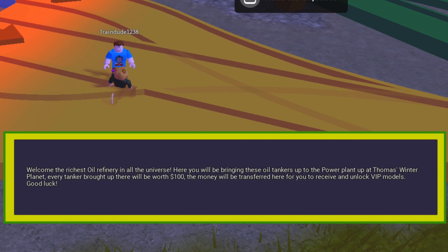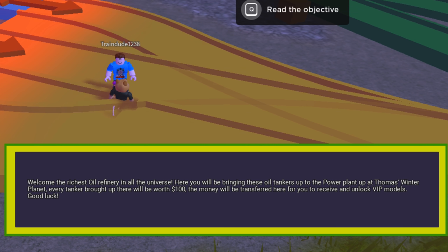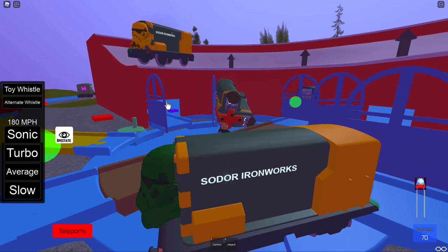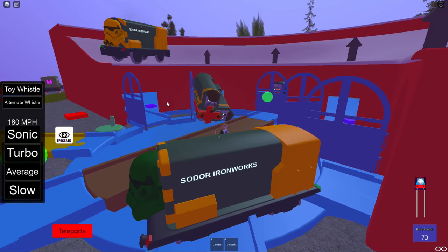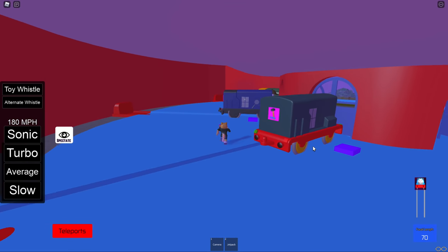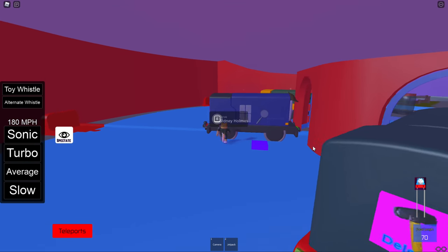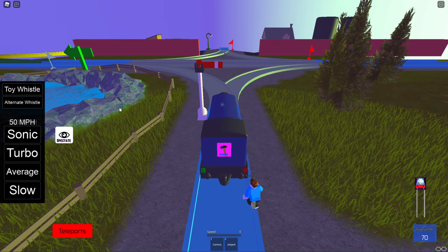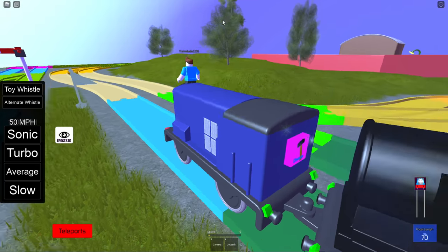Welcome to the richest oil refinery in all the universe. Here you will be bringing these oil tankers up to the power plant at Thomas's winter planet. Every tanker brought up there will be worth $100 — the money will be transferred here for you to receive and unlock VIP models. Good luck! Okay, here's Paxton — and somehow iron area — one of them ended up on the roof. There's Paxton — he looks like Sherlock Holmes! I'm getting Sydney because he's about as forgetful as me. Sydney here with three different oil tankers.